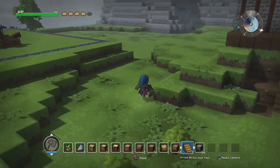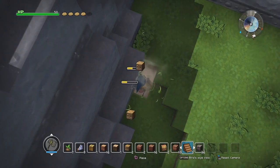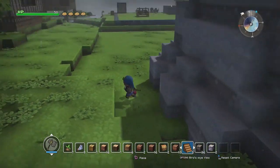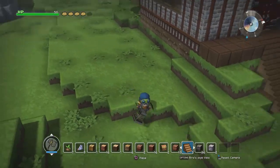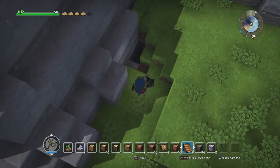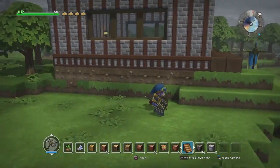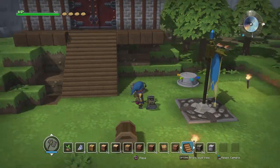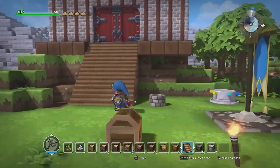How deep can we go? The answer is we can go two layers down from default. Actually if I did want to do a hot bath, two layers down from here — so it would be four high. That'd be a little rough because the water would be deep from here. I don't know if I want to do that.